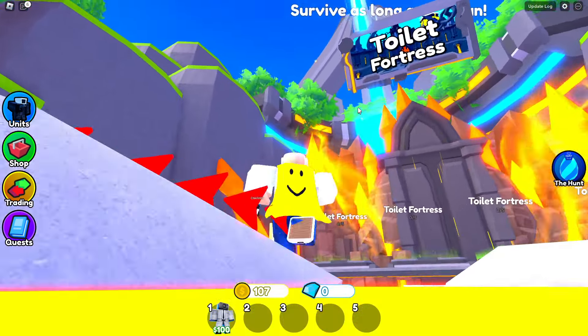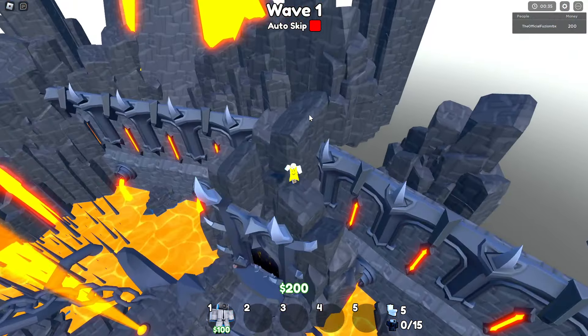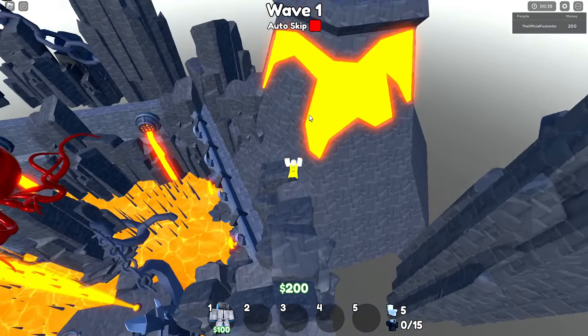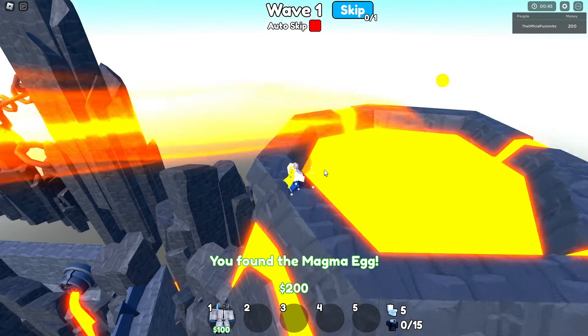For this next one you want to go over to Toilet Fortress, which is in the endless mode. We're going to press start, teleport over, and find this. For this one you actually have to jump around the boundaries of the map and go up here. We're going to climb this volcano thing — it's all the way up here — just like this, click on it. Boom, we got the magma egg.